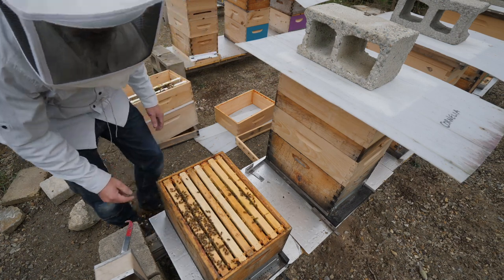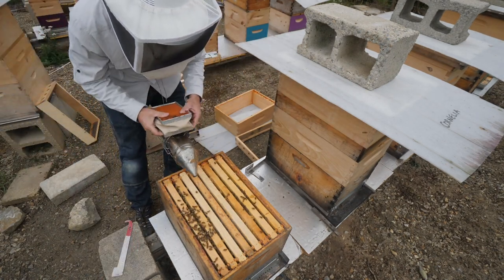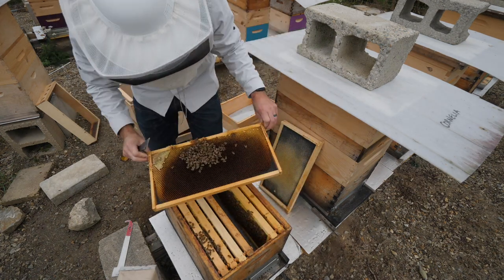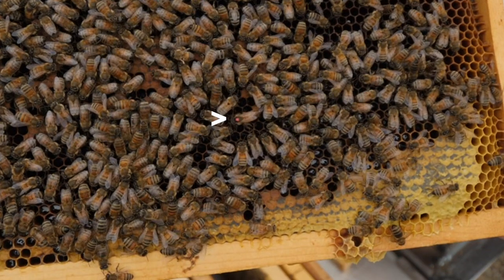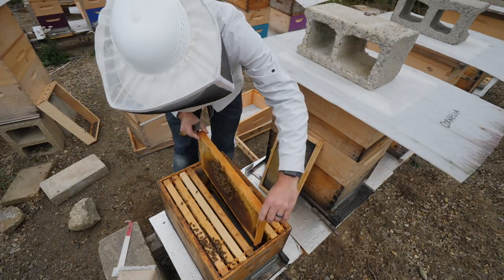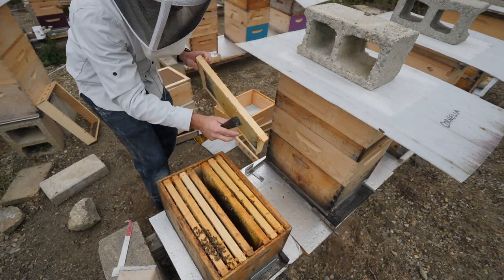There is a queen over there. Do we have a queen down here? Yes — there she is. Okay folks, we saved the day. We have two queens. We have a laying queen down here and a laying queen over there. I've got to go get another bottom board, another lid, and another inner cover. I'm just going to split the bees back up.